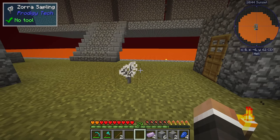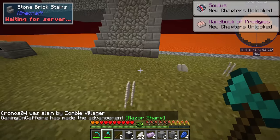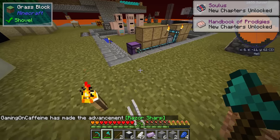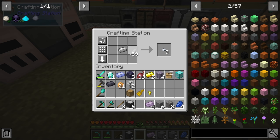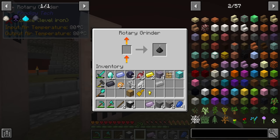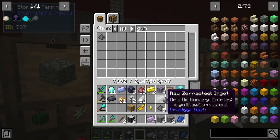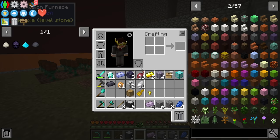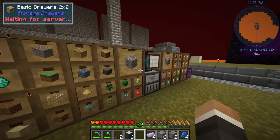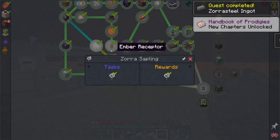The zora sapling is done - let's throw it down and shift-click to grow the tree. We get 59 zora leaves and a couple more zora saplings from one tree. We craft the raw zora steel ingot from the zora leaves and iron ingot, then combine with carbon dust in the explosion furnace. I'm going to assume it's five gunpowder, four sand, one raw zora steel, and one carbon dust - give it a redstone signal and there we go: one zora steel ingot.